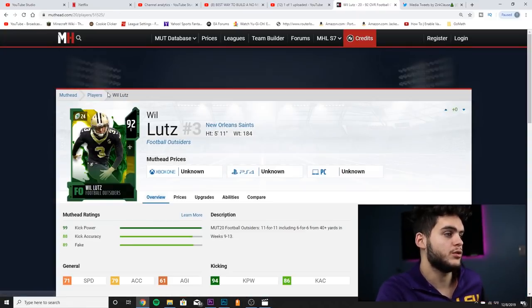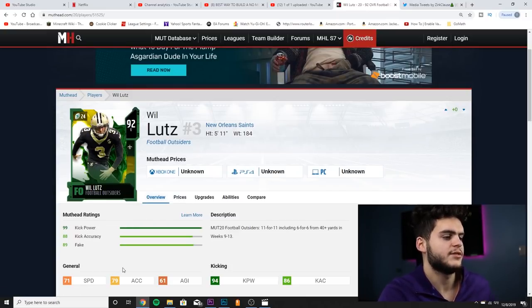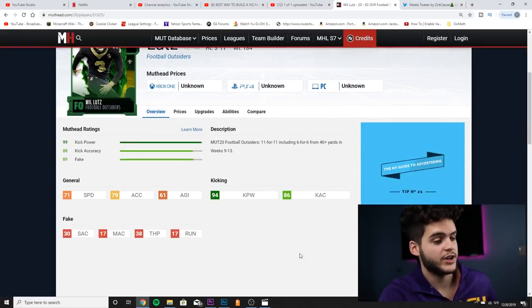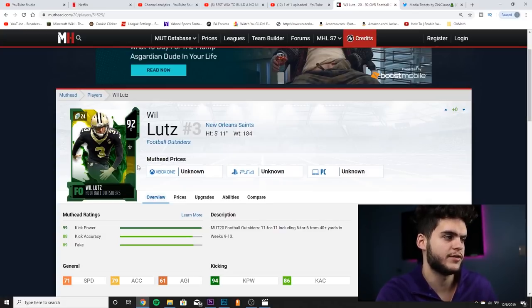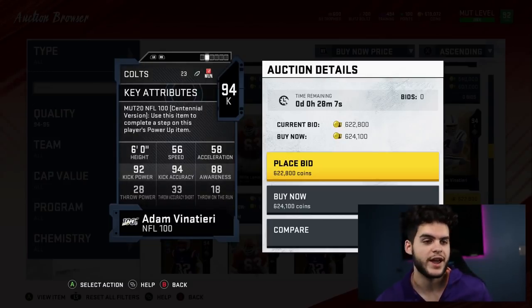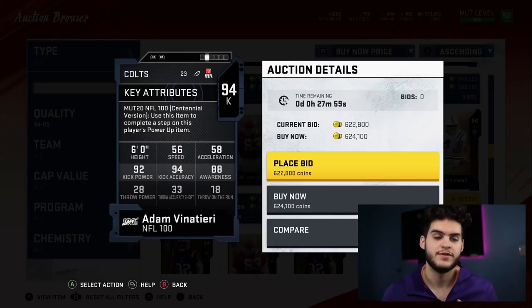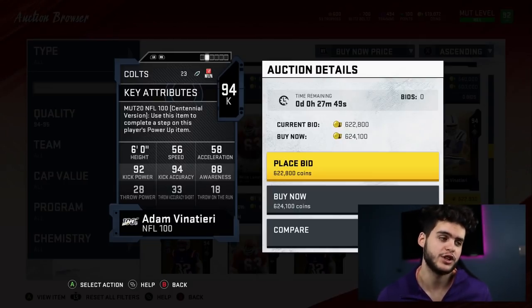Next is Will Lutz, 92 overall kicker for the New Orleans Saints — 11 for 11 including 6 for 6 from 40-plus yards. He has 94 kick power and 86 kick accuracy. Comparing him to Adam Vinatieri on the main screen — Vinatieri has 92 kick power. So Will Lutz has better kick power. With Focus Kicker equipped and decent meter control, kick accuracy matters less, and that 94 kick power means you can knock in 60-yard field goals. With high wind in one direction, you could probably hit above 60. That's a great pickup.